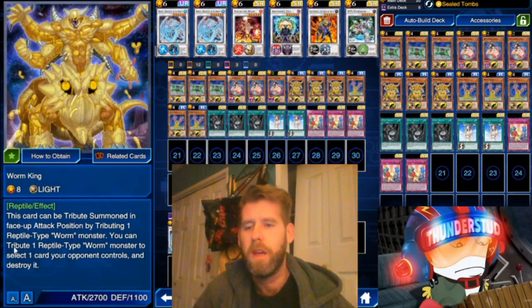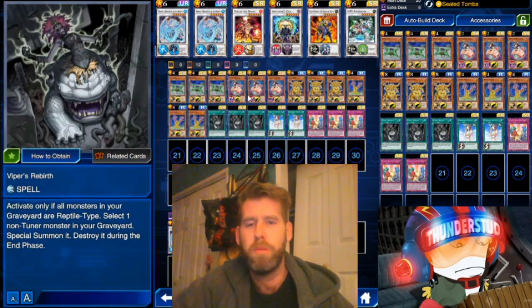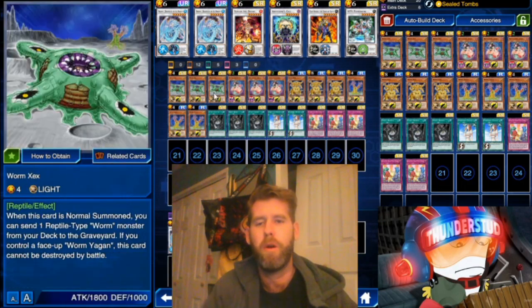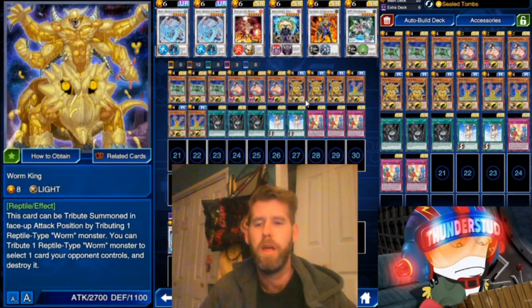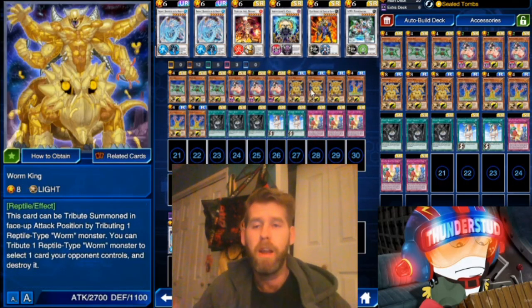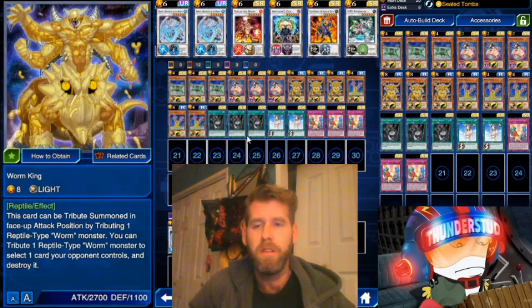Our big boss is Worm King. This card can be tribute summoned in face-up attack position by tributing one Reptile — very good. We can tribute a Reptile to normal summon Worm King, or use Super Team Buddy Force Unite to get him out on top of one of these Reptiles. We could also special summon Lamia with Super Team Buddy Force Unite, which works really well. Worm King can also tribute one Reptile Worm monster to select one card your opponent controls and destroy it — lots of destruction with all this graveyard recycling.